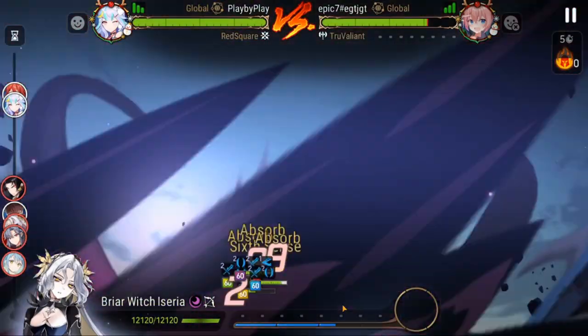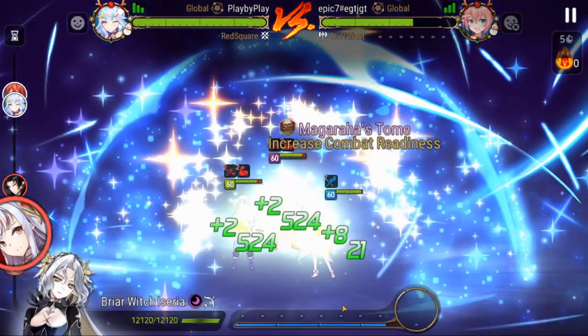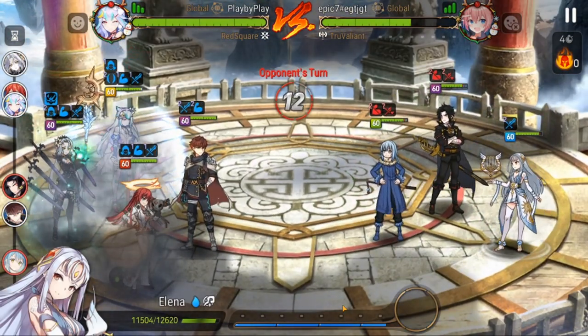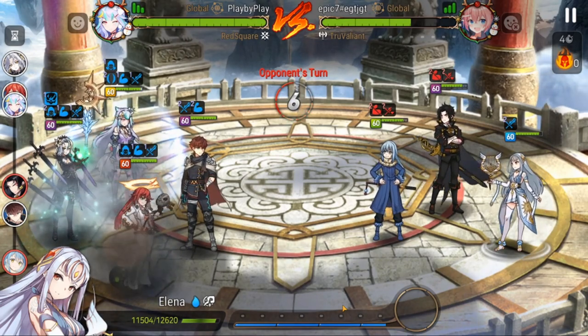We're bringing the Harem with Mediator Kueric. We've got Briar Witch Iseria — we recently plus 15'd her so we deal decent damage. The great thing about Jacko is she can set herself up for the S1 into her extra attack.